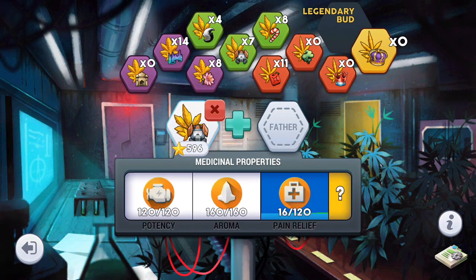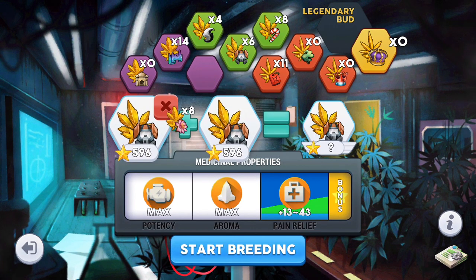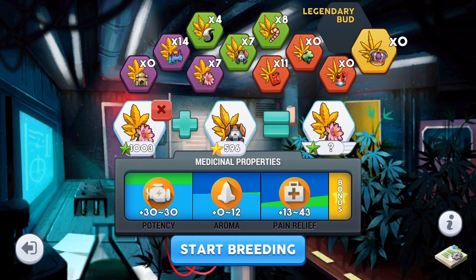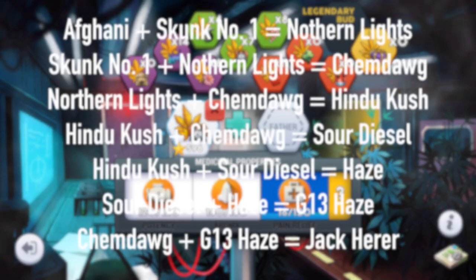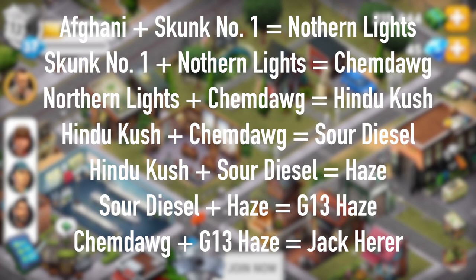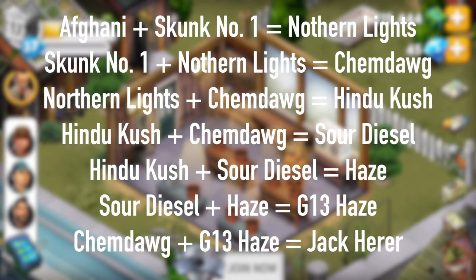The other 4 combos are different because Camdaug is the father for 2 of the new strains and the mother for 1, and Hindu Kush as the mother for 2. So to keep it real simple, this is a full list of all the combinations. If none of that made any sense to you, just pause the video here, take note of all the equations, and then you should be sweet.